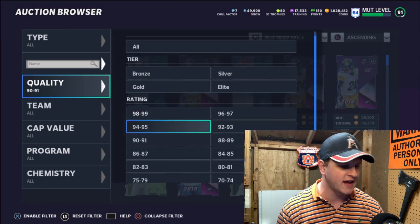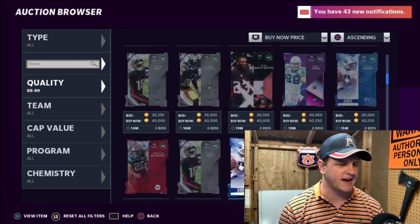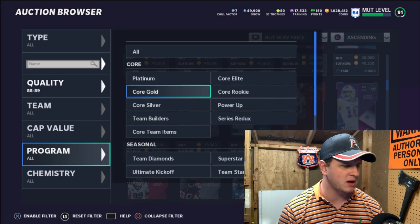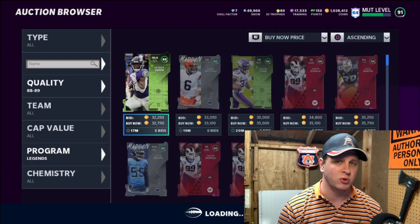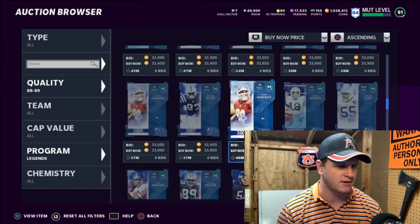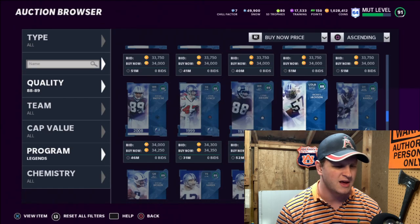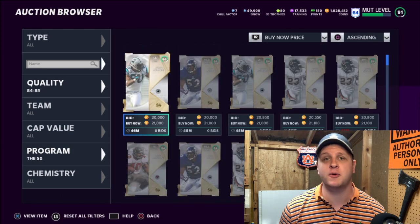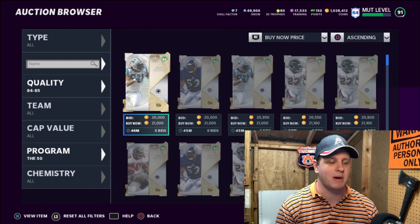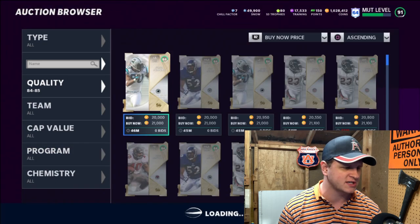Another good filter is the 89 overalls — they're really good too. You can also go buy legends, or any of the Wild Card Wednesday cards. Looking at the 89s, you could probably sell for about 41,000, so about 37,000 after tax. Legends are going to be really good on Saturday and Sunday when we get the legends packs. Also, the 50-card filter: if you're watching on Thursday, those 84 overall cards from the 50 set are selling for about 21,000, whereas regular 84s are only going for about 8,000, because they're going into sets tomorrow.